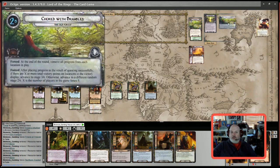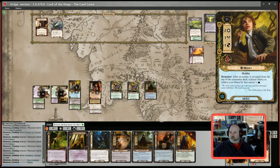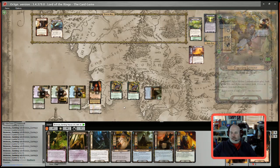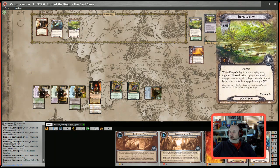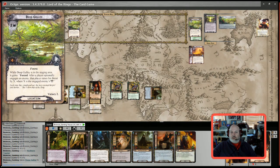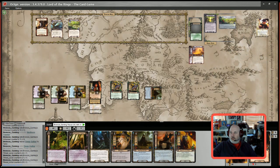Committing to the quest — four, seven, ten, eleven. We already know it's a location coming off the deck — it's the Deep Gully, adding two threat, for a total of five. Eleven versus five — we win by six. Six is enough to get rid of this location so we'll put it in the victory display. I'll lower my threat by three for that. I'll travel to the Deep Gully again because that one's awful if there are enemies. Threat of three in the staging area, no enemies — thank god. That's the end of that.